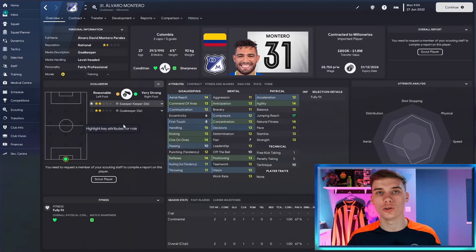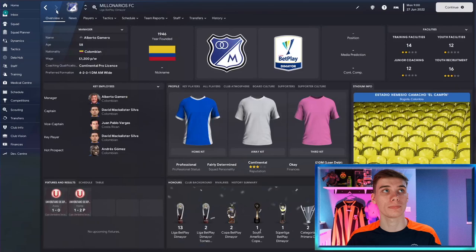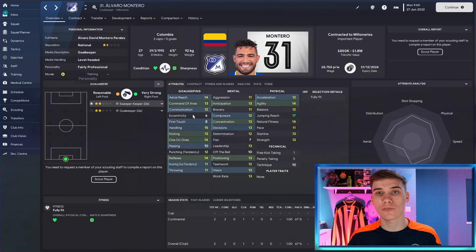We start off with the goalkeeping position, where we take a look at Colombian stopper Álvaro Montero, who plays for Millonarios in the Colombian divisions. This goalkeeper is six foot five with a fairly professional personality and some very good goalkeeping attributes. His first touch and passing aren't great, but everything else is at a very good level with really good physical attributes too. I'll show you what I mean by the hidden attributes - the ones you can't see in game.